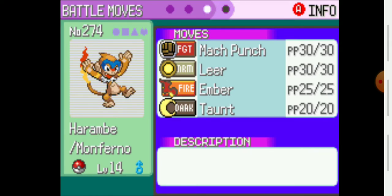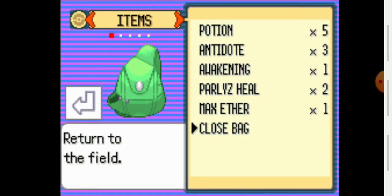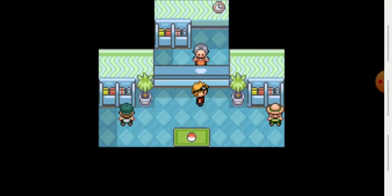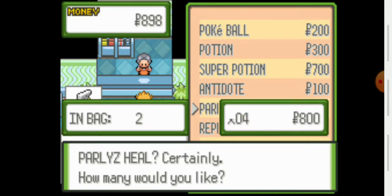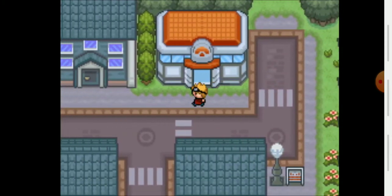I'm not sure about Taunt. Ember is definitely going to be replaced and Leer most likely too. Tweeds has the Experience Share. Let me make sure I got potions before I go in — five potions. Got two Paralyz Heals. Let me go ahead and get some more since we are going to the Electric gym; we want to make sure we have a way to cure paralysis. I'll grab four Paralyz Heals — there's no reason not to. This could save one of my Pokémon's life.